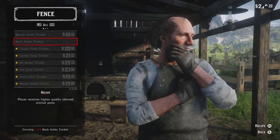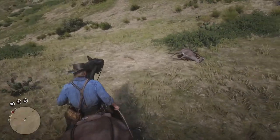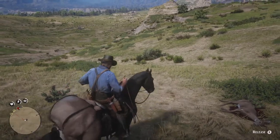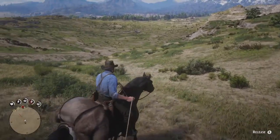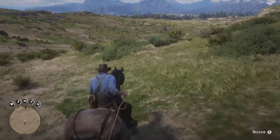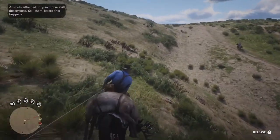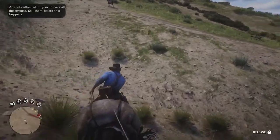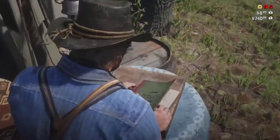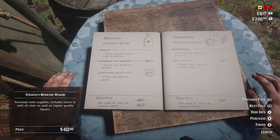Also craft your legendary buck trinket if you picked that up. On the way back to camp, take two animal carcasses back for Pearson — I don't think they need to be perfect animals, so any two will do. You can have one on the back of your horse and drag another with the lasso to save time. We need five carcasses by the time we're done, so anytime you're heading back to camp, just take a carcass with you. When we're back in camp, donate the carcasses and the pelts to Pearson, then turn the money into the donation box — that's what's going to give you your camp ledger.